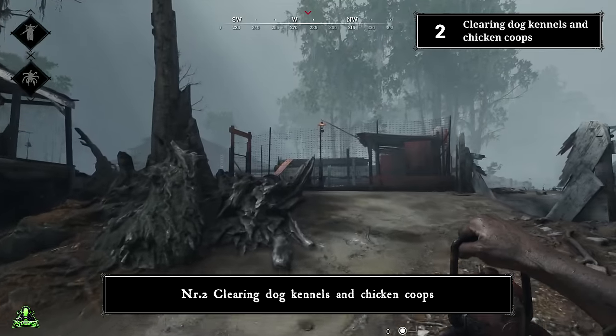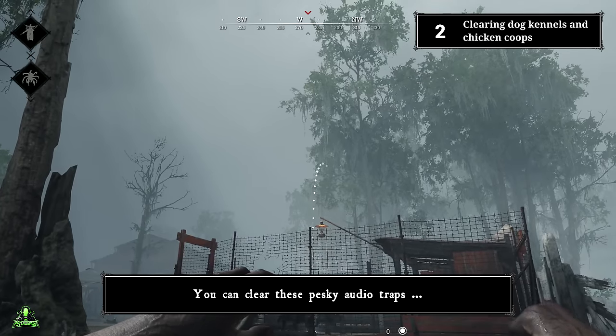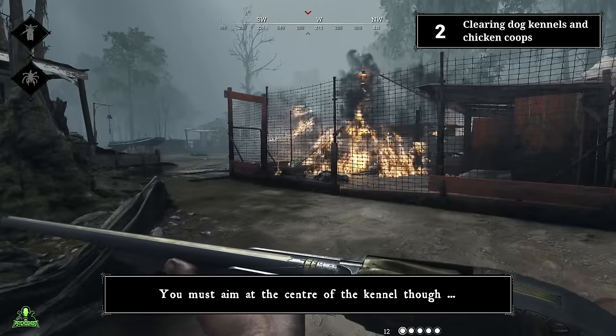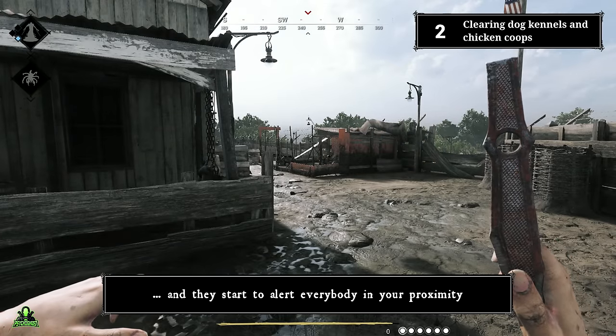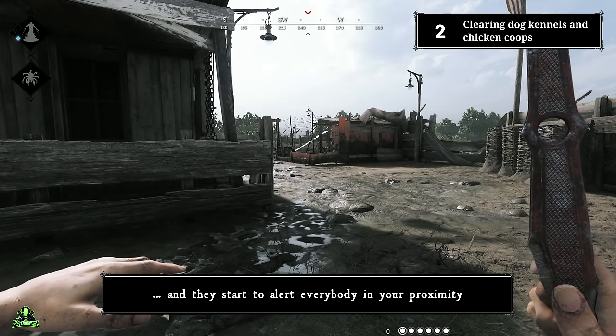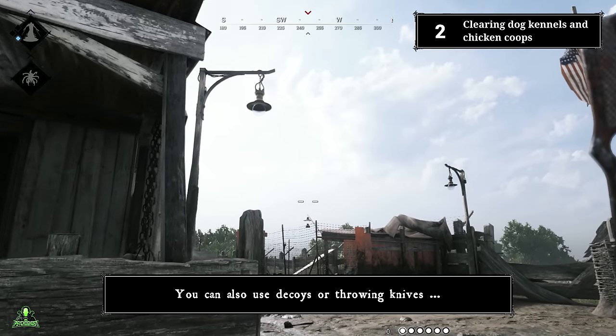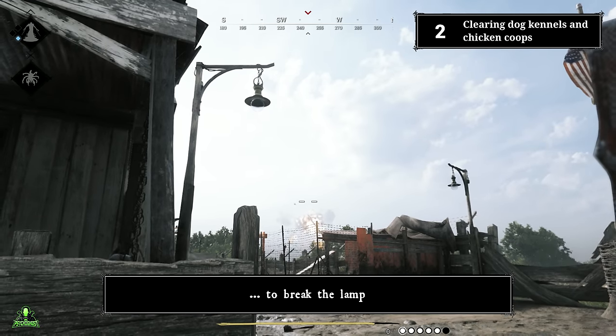Number two: clearing dog kennels and chicken coops. You can clear these pesky audio traps by tossing a lantern inside. You must aim at the center of the kennel though, otherwise some of the animals survive and they start to alert everybody in your proximity. I suggest turning off the lantern and breaking the lamp above the kennel. You can also use decoys or throwing knives to break the lamp.